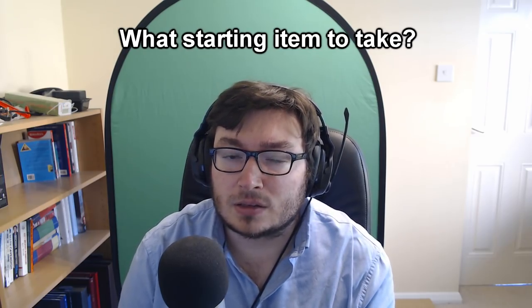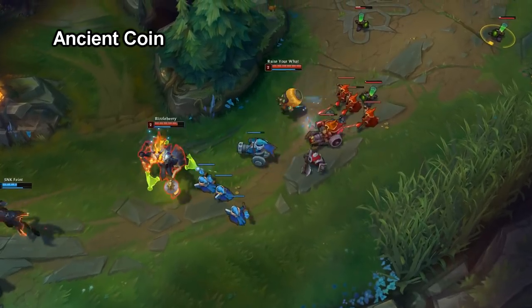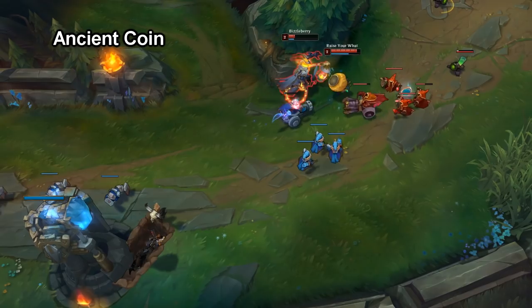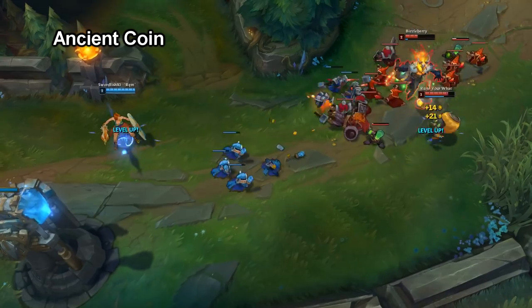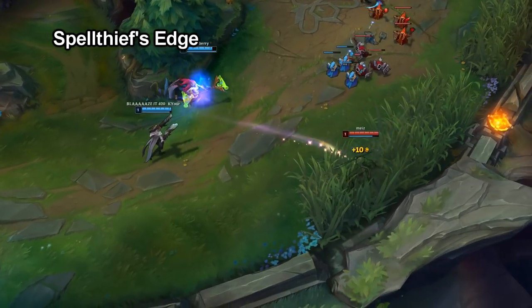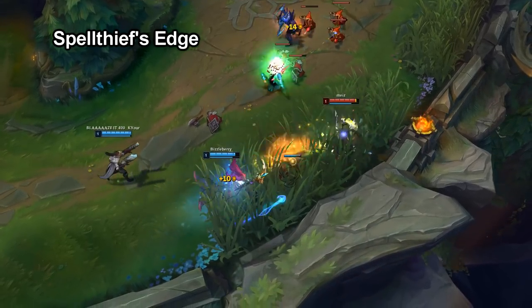One of the first things you want to do as a support is choose a starting item for your laning phase. Different champions will require different starting items and it also sometimes depends on what champions you're up against. If you're going for a more passive laning phase and you don't want to be involved too much in fights, Ancient Coin works really nicely. It has one of the highest gold generation of all support items and it's extremely safe — the coin pickup radius is quite large so you can take coins fairly easily. Spell Thief's Edge is the complete opposite: you're forced to harass the enemy as much as possible to generate gold, but your spells and auto attacks will do a little bit more damage when you trade.